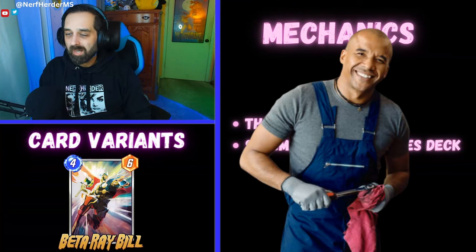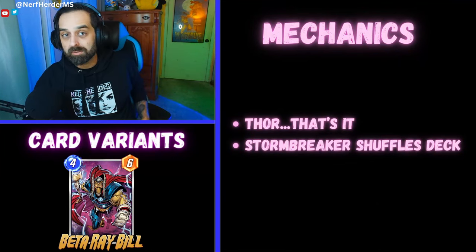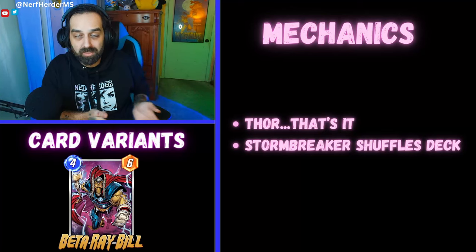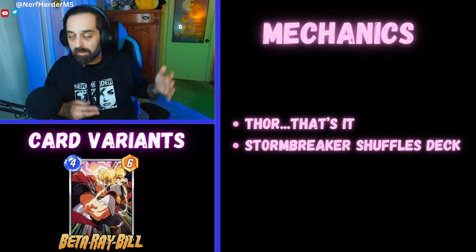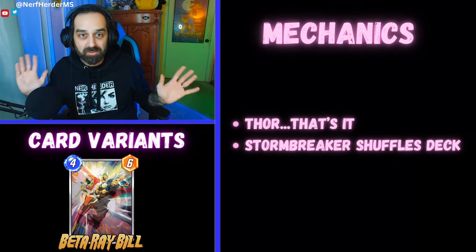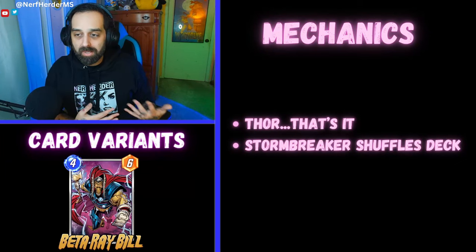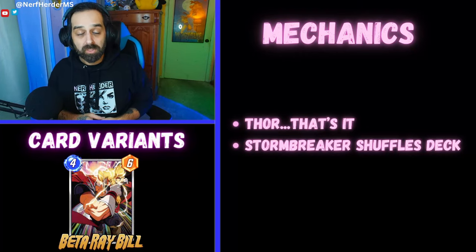Let's talk mechanics — not the mechanic profession, the mechanics of Beta Ray Bill. This is really simple, as you can see by the screen here. If you're wondering about anything about how Beta Ray Bill works, just look at Thor, because that's what Beta Ray Bill does. They're literally the same card, except their power is a little different. So if you have a question, just substitute Thor for Beta Ray Bill in your Google search. The only other thing to note is Stormbreaker shuffles the deck, and that matters with cards like Iron Lad and Jubilee. If you play Beta, it's going to shuffle everything up, so keep that in mind.